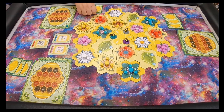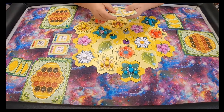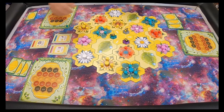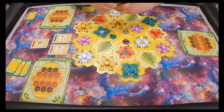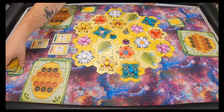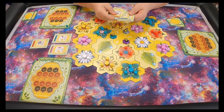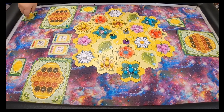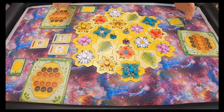Each player takes one of each card and discards one back to the box, so they have two goals of their own. Now everybody has their goal cards and you are ready for your turn.